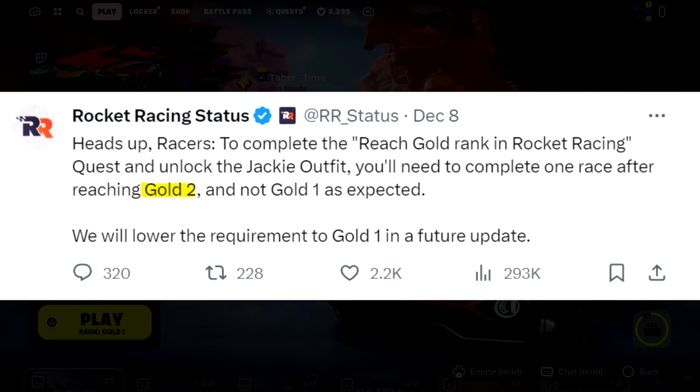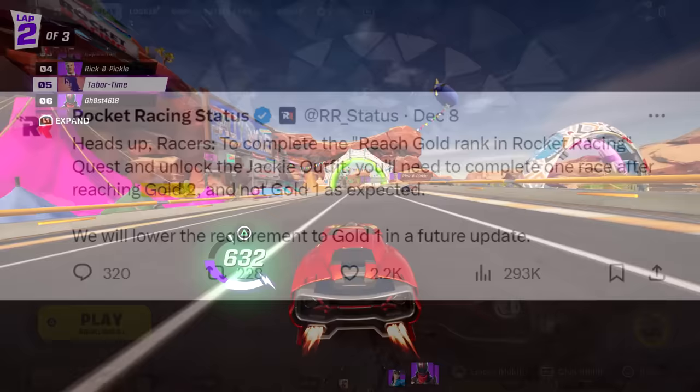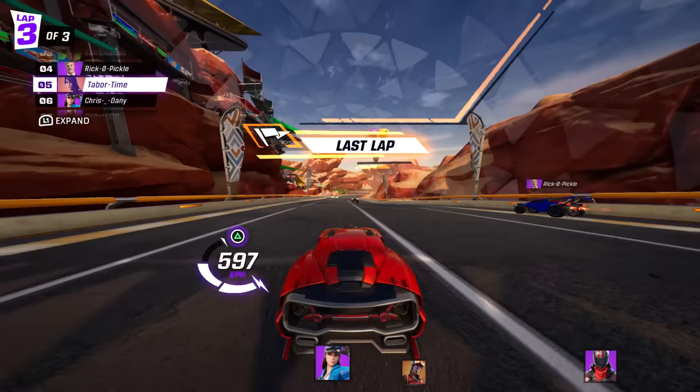Keep in mind what they also said — I've seen people reach Gold 2 and say 'where's my skin?' Read carefully: you'll need to complete one race after reaching Gold 2. So get into Gold rank 2, then do one more race — it doesn't even have to be ranked, you can just do a normal one — and then you'll unlock the free Jackie skin.